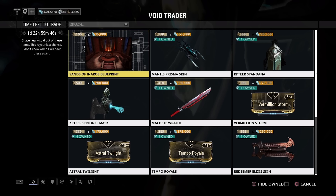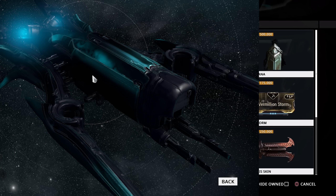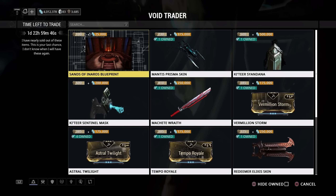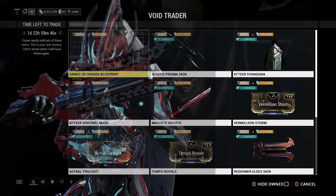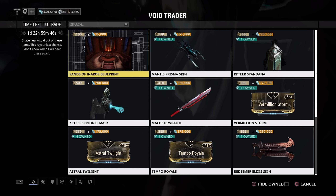The Mantis Prisma skin is also back — honestly this is one of the best looking skins for that landing craft, so if you're looking for a skin for your Mantis, grab this one. It's some of the best ducats and credits you'll ever spend. The Redeemer Alexis skin has also returned — if you're a big fan of the Redeemer, it's 325 ducats and 250,000 credits and it's an absolutely fantastic looking skin.